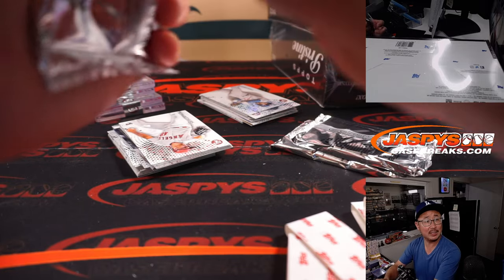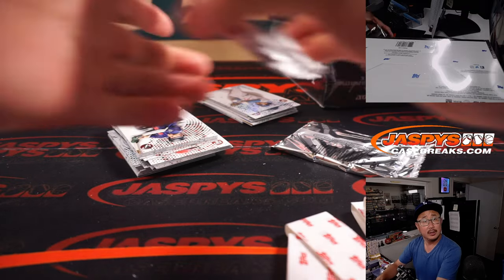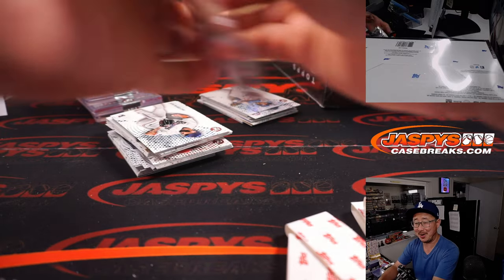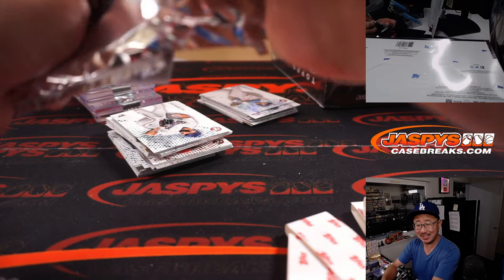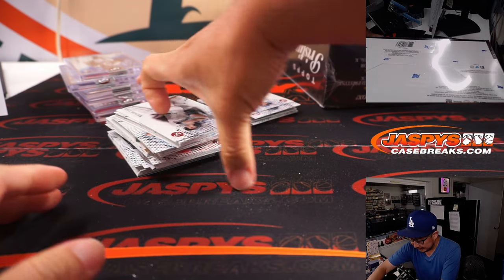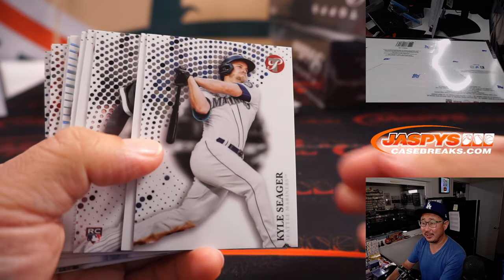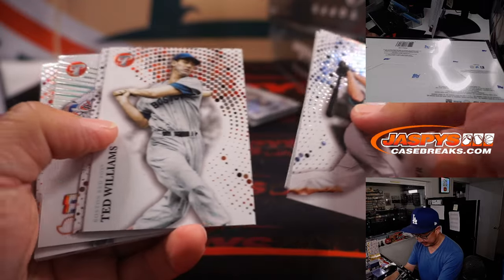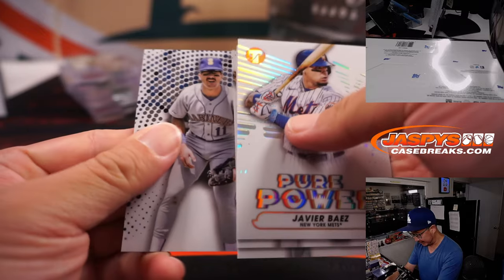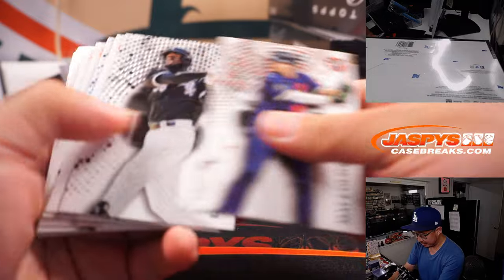Got the sounds of Dodgers at Brewers on in the background — it's a national game, it's on FS1. Oliver's like, this is like watching someone eat lobster, right? It's a process, but then there's that delicious, delicious lobster meat right here. You usually don't find any hits in here — this is just cards, inserts and rookie cards, all cards shipped. There should be a hit in there though.